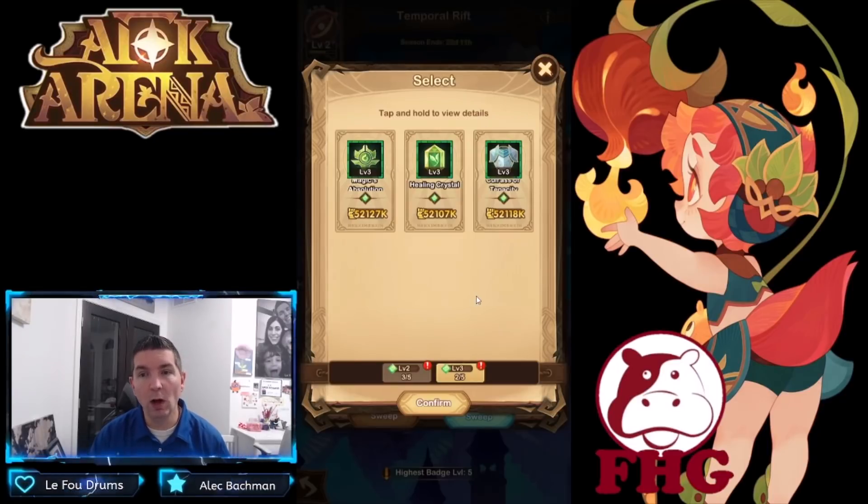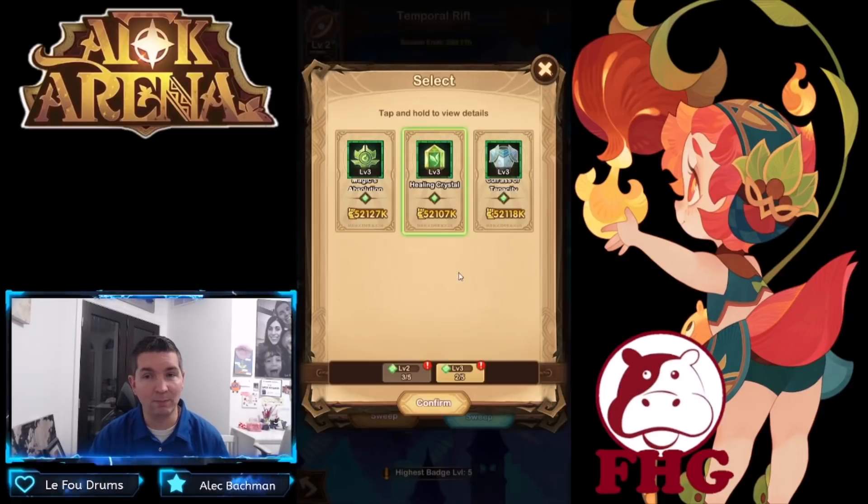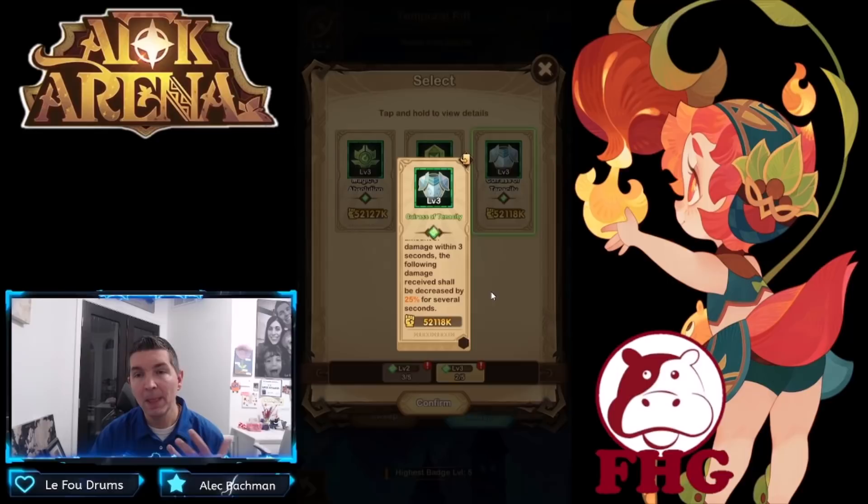When it comes to badges, you want to make sure the build is exactly what you're looking for. 'Wielder's attack rating is increased by 10 when health is above 90' — very strong, because we are reliant on Eins doing the damage. If I put a healing crystal on there, health recovery is increased by 10 when health is low — with Taylene and Merlin, we don't want health low if it triggers that. Then of course, 'if the wielder dealt a high amount of damage within three seconds, the following damage shall be decreased by 25 for several seconds.' The badges are very general — it doesn't say exactly how many seconds or what counts as a high amount of damage.